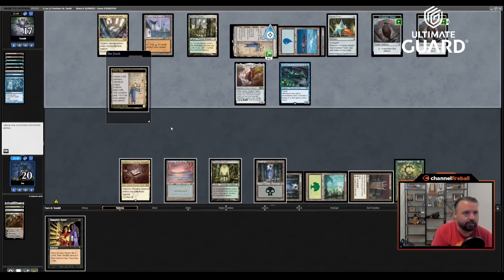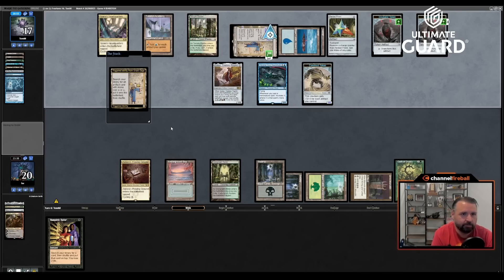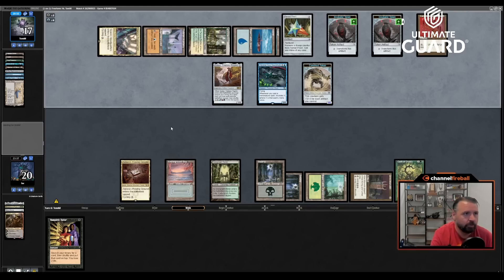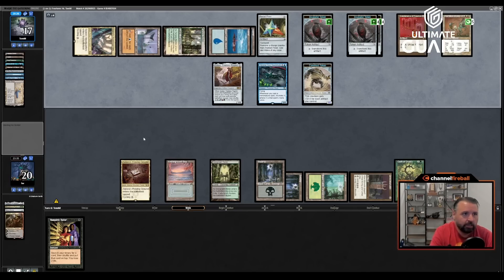I'll draw and do this again. Land go. I stop on upkeep — what I might actually do is Vamp for Atraxa in response to the Oath trigger. A good thing about him using the Cryptic is he wasn't able to make a Construct token last turn, because I would have taken a lot more damage this turn. Currently he's going to get a one-drop from Saga — Candelabra. With approximately 6 then 11 then 13 mana... pretty good. We're not getting Upheavaled — we're getting Parallax Wave.